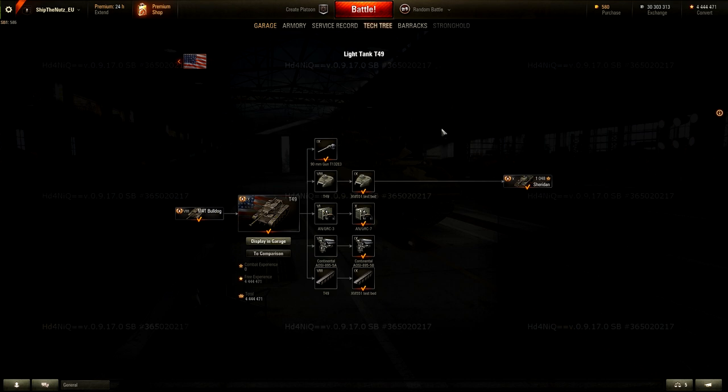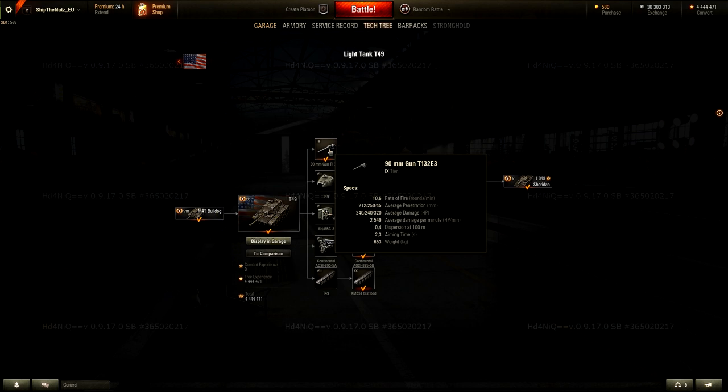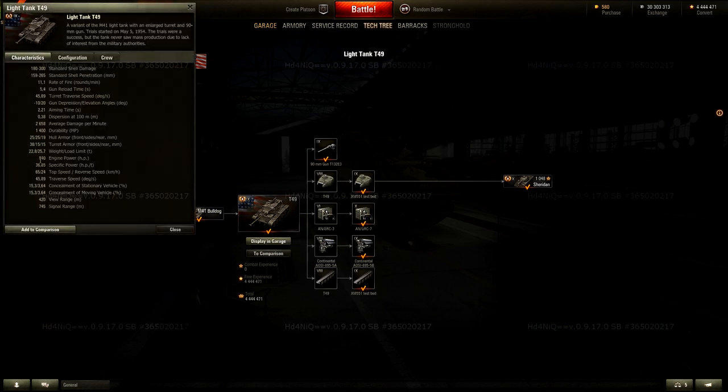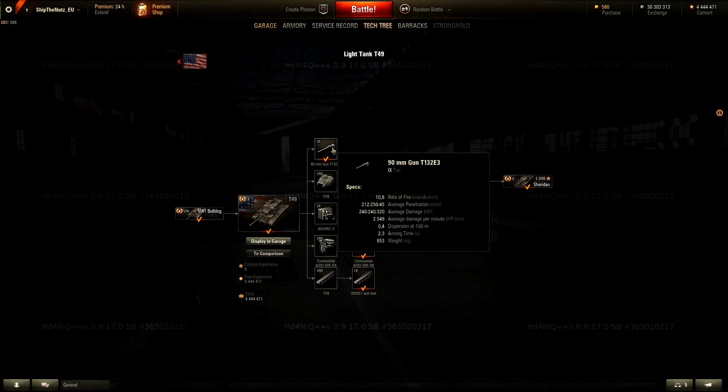Next up, in the Tier 9 position we are going to have the old Tier 8, the T49. And yes, the T49 is going to lose its Derp Gun. The only gun here is a 90mm with fairly decent stats: 10.6 rounds per minute, 212 penetration, 250 with premium rounds, 240 average damage, 2.5k average damage per minute, 0.4 accuracy, and 2.3 second aiming time — which for a Tier 9 light tank is kind of okay compared to all the others. The AMX-13-90 has 2.7 second aiming time, for example. T49 without a Derp Gun has an 840 horsepower engine, 22.8 tons, 65 and 24 top speeds, 36.85 specific power, and minus 10 degrees of gun depression — so this gun is actually quite okay.